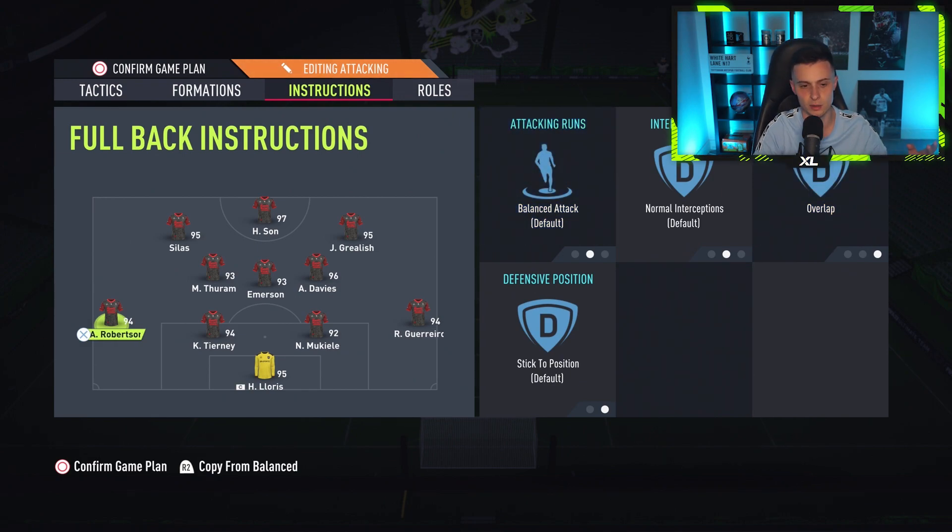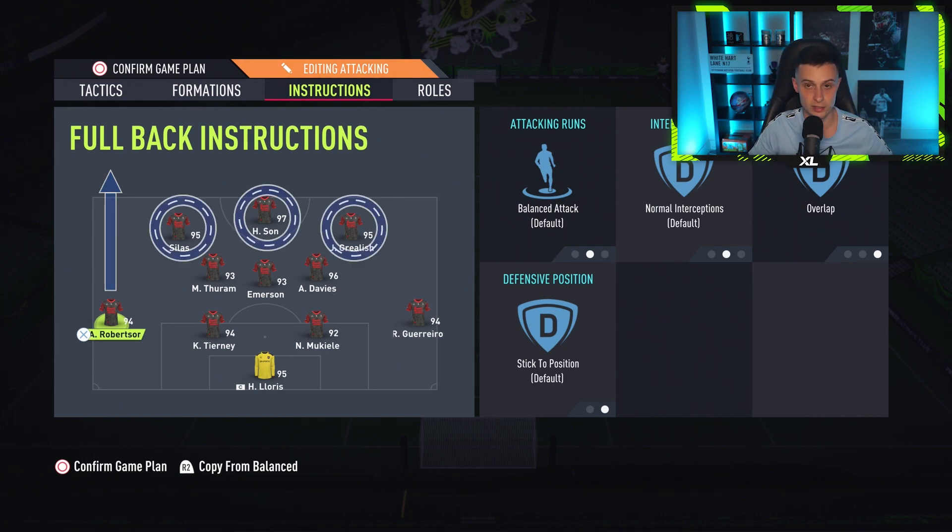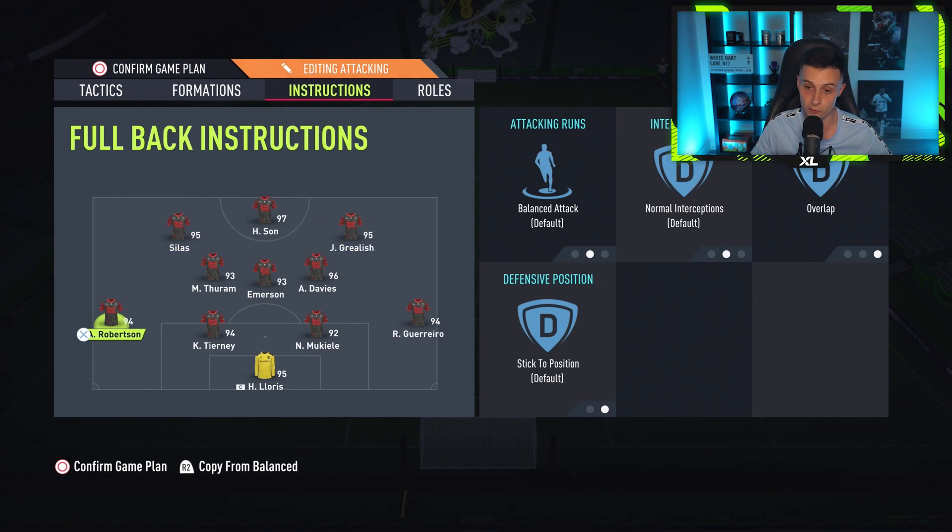What this does is create an imbalance in attack where you have one extra man, because the winger will not track the fullback. The way the AI works, if a winger is marking the fullback they will not go back with them. So when Robertson goes higher up the pitch you're going to have a massive overload on one side. This is so effective in the 4-3-2-1 because you have the three strikers to work the passes across the box with center midfielders coming forward as well.